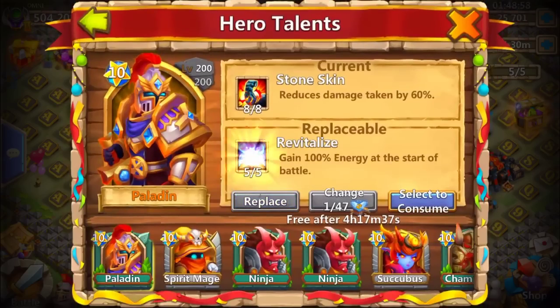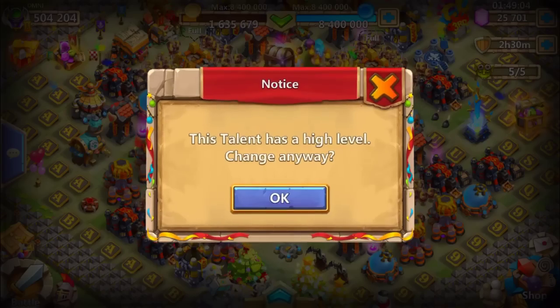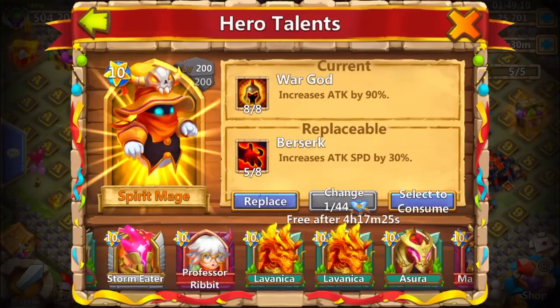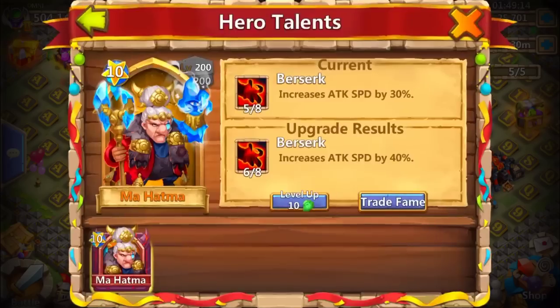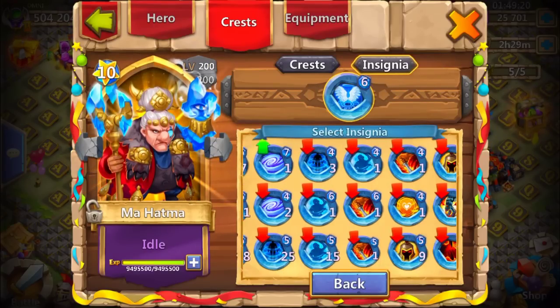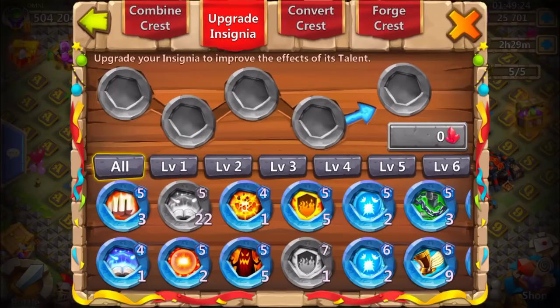I also need a berserk for the new hero because I don't have any sitting around. So we got a bulwark, 5 rolled in already — berserk, there it is, thank you. Put it on the Mahatma because I want to test that out with a level 7 bulwark, if I have one. Okay, I'm gonna make one really quick, just give me some seconds.